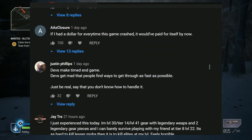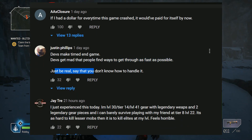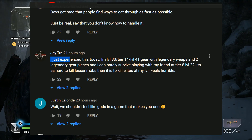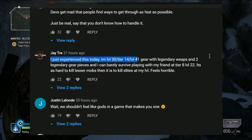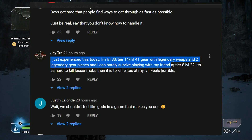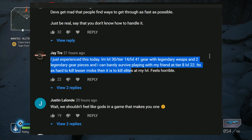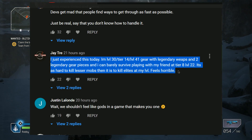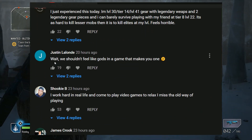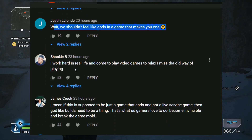Justin says: 'Devs make timers in-game, devs get mad that people find ways to get through as fast as possible. Just be real — say that you don't know how to handle it.' Jay Trey says: 'I'm level 30, tier 14, with level 41 gear and legendary weapons, and I can barely survive playing with my friend at tier 8, level 22. It's as hard to kill lesser mobs as it is to kill elites — there's no excuse. That needs to be patched big time.' Justin also says: 'Wait, we shouldn't feel like gods in a game that makes you one?' And Shooky B says: 'I work hard in real life and come to play video games to relax. I miss the old way of playing.'